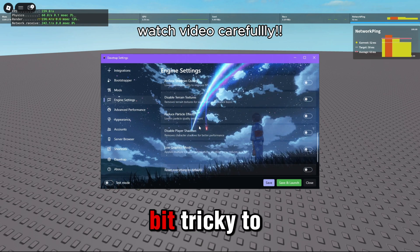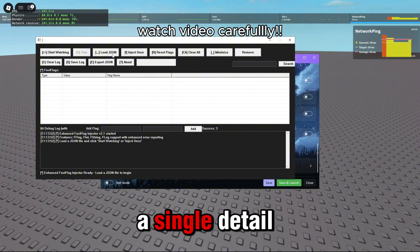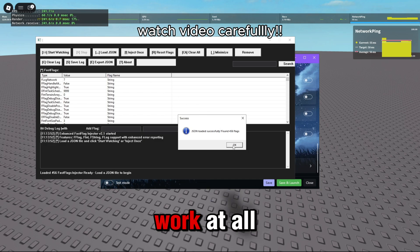Now, this next part is a bit tricky to set up. Make sure you watch the video carefully and don't skip a single detail. If you make even one tiny mistake, the whole fastflag config won't work at all.